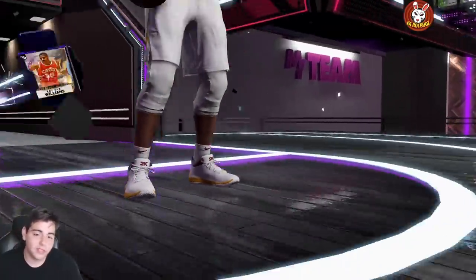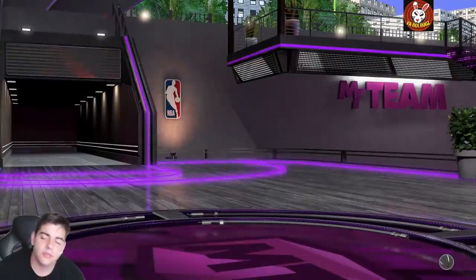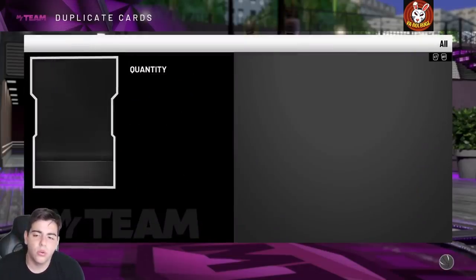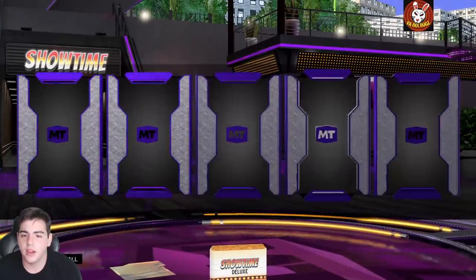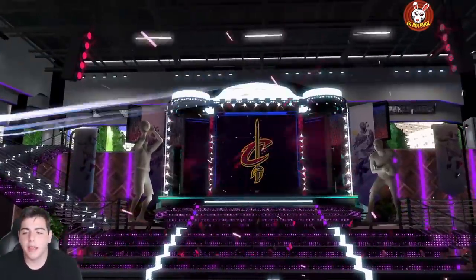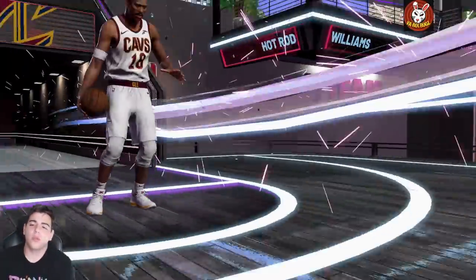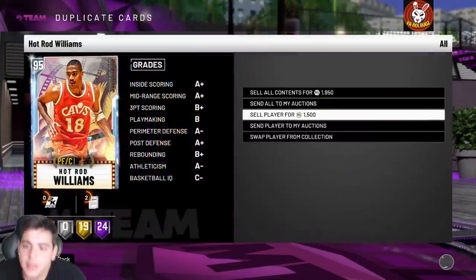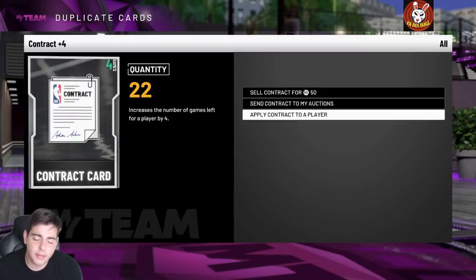We got Hot Rod Williams — 17,000 MT times three. We're around 50 to 60k plus the 10k pack. Let's keep going, keep positive, hopefully we get something. Oh my god, every 17k pack the diamonds pull up every single time. We'll pull about five more — wish me luck. Hot Rod Williams again. Why me? This is gonna be a tough scene, I already know it's gonna be bad.